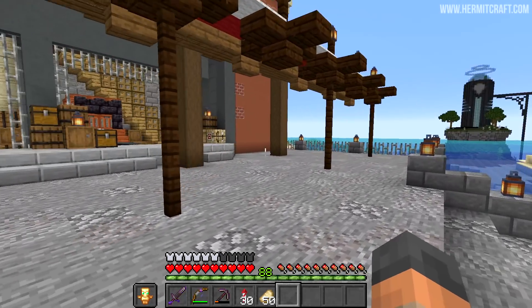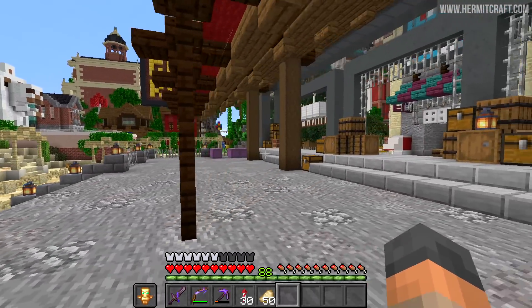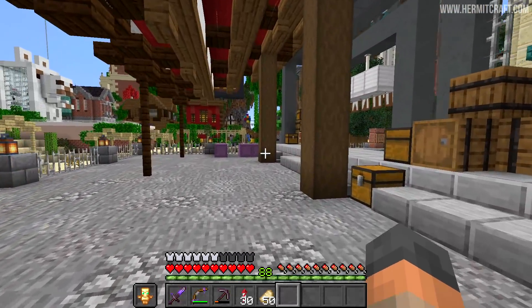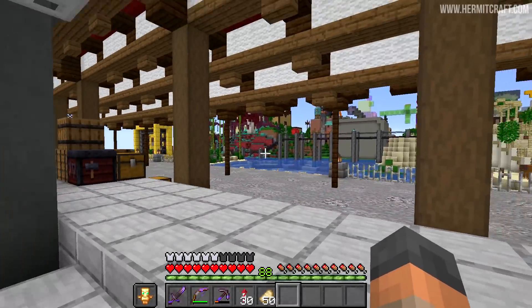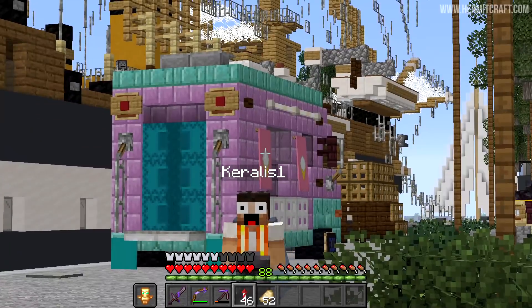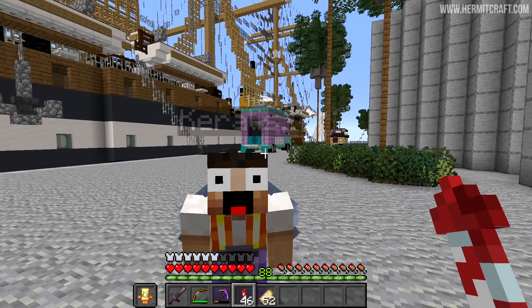Now we get to shift our focus to the actual market area back here, where we're going to set up some stalls and then decorate those stalls with some details to kind of sell the market story. Not actually going to be putting a shop together here. But while I am working on all of these details and builds, I had the opportunity to meet up with Keralis earlier and check out what my neighbor has been doing over nearby our base.